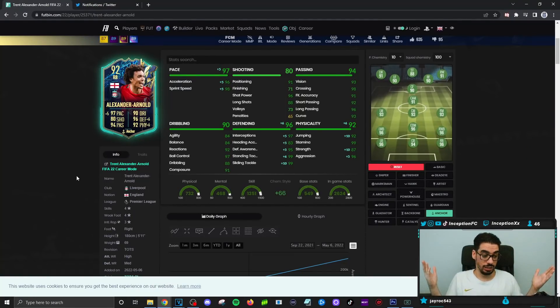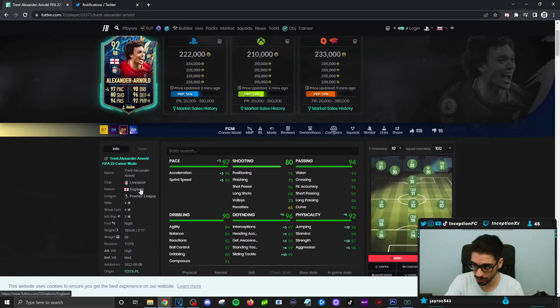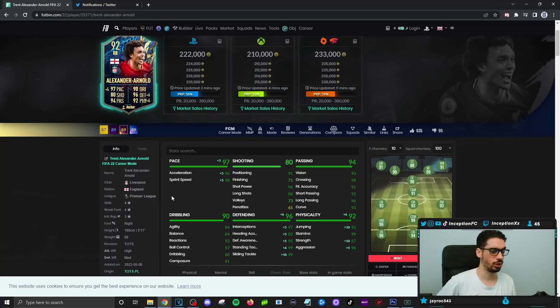Listen, this card is a beast. The price range at 222k is so low for what he offers in game if you can get the chemistry links. It's genuinely so low. They've done a really good job with the transfer market this year because cards are pretty low. The Team of the Season cards are super low right now — I think people have reached a point where if a card is not full meta, it's not going to be super expensive. But this card is really close to full meta, and he's 222k. That's an unbelievable price for what he offers.